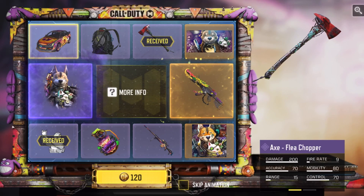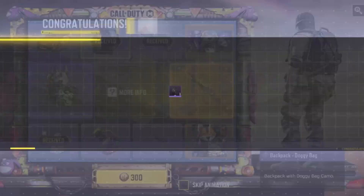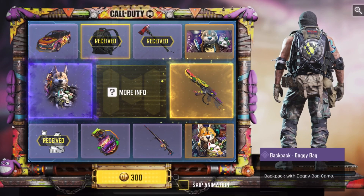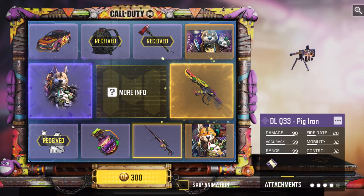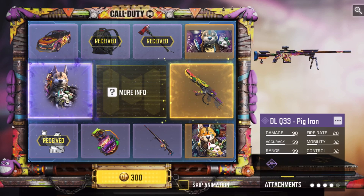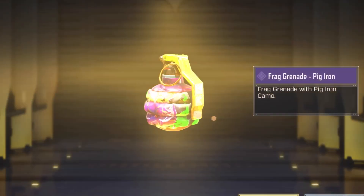I think now we're about to get some garbage, but hopefully I'm wrong. The backpack — it's kind of whatever. Last pull here. DOQ I feel like is reasonable. The character and Legendary is what we really want. Oh, the frag grenade. Damn.